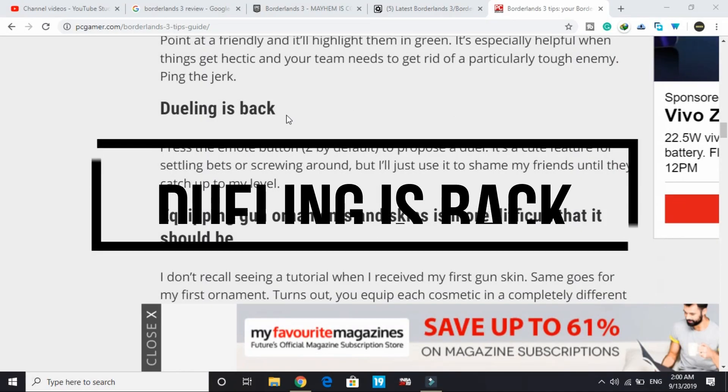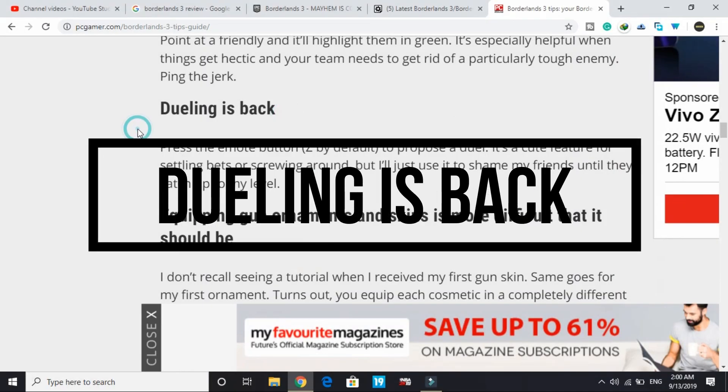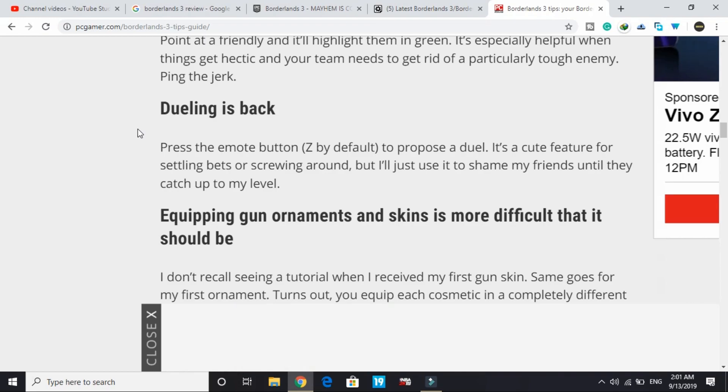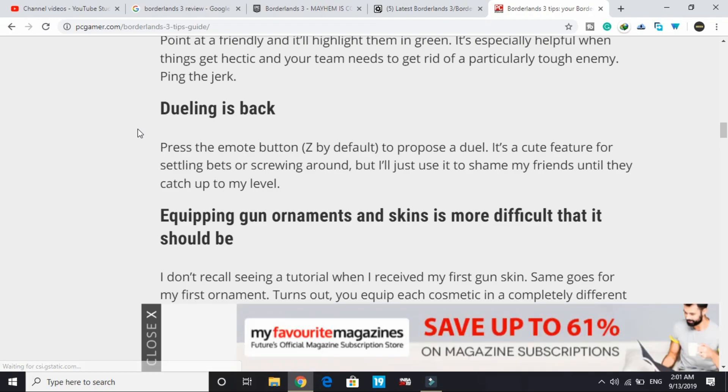The seventh tip: dueling is back. Press the emote button — Z by default, though you can change it — to propose a duel. It's a cute feature for settling bets or just messing around. You can also use it to shame friends until they catch up to your level.